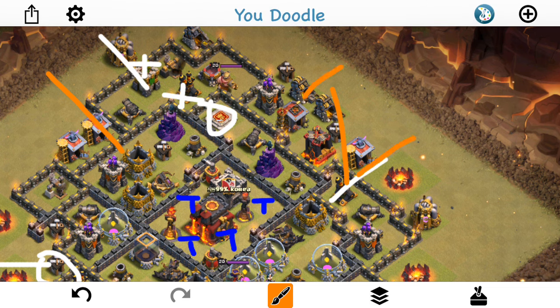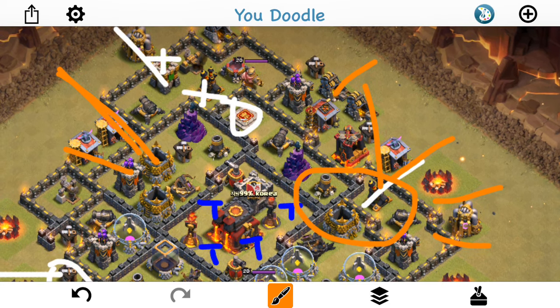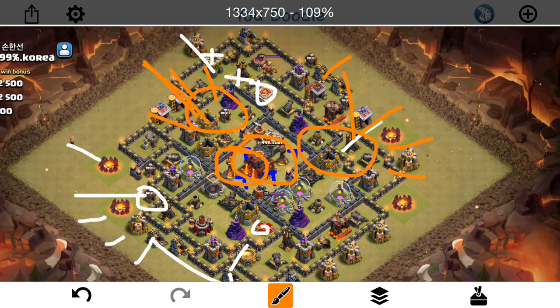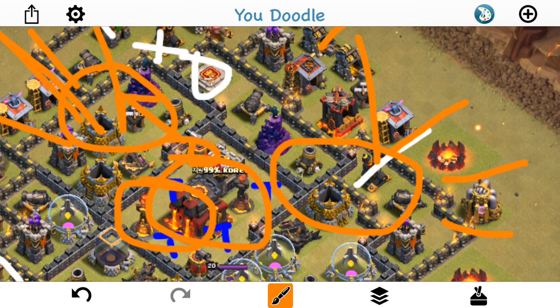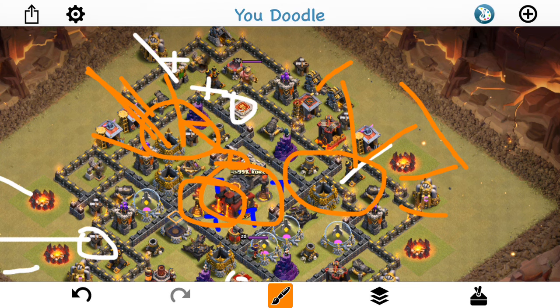I'll drop in some Balloons directly on it and just work my way around. I'll probably have my first Rage in this area, and then the Lava Hound over here with some more Balloons. That stuff should be down up top. Another Rage, and I'll have a Rage for the Core, plus a Freeze which I'll probably drop on the higher level Inferno and the Teslas next to it. They do have a Sweeper here which is going to push out in that direction, but the main part of the attack is going to come from this side. Hopefully the Balloons will have enough to get it done.